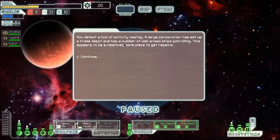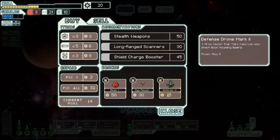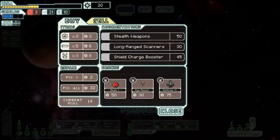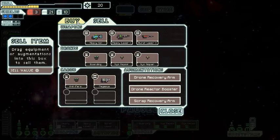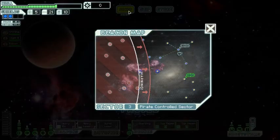You detect a hub of activity nearby. A large corporation has set up a trade depot with a number of well-armed ships patrolling — this appears to be a relatively safe place to get repairs. You can repair your ship here, which I need to do, but I can't repair it fully. There's some drones available — I don't really need more system repair drones, but the beam drone wouldn't be bad and the defense drone would be awesome. I really need more fuel and I need to repair my ship. I could sell my anti-personnel drone and Pegasus missile, but the odds of getting them back is low and they're really expensive, so I want to keep them. I'm gonna repair — that took all my money right there. Some more fuel. Perfect.